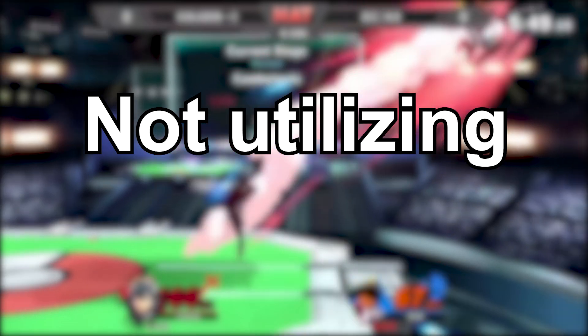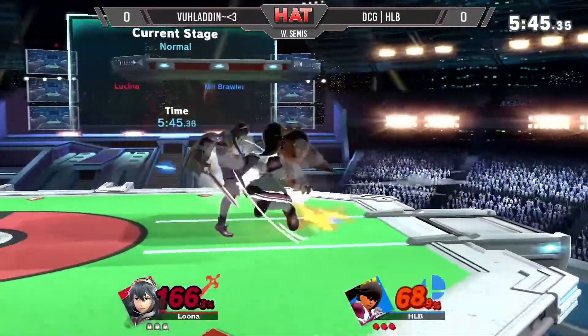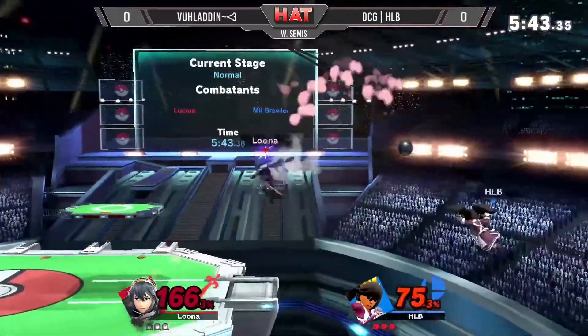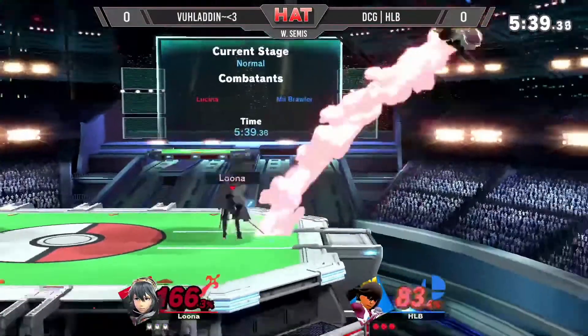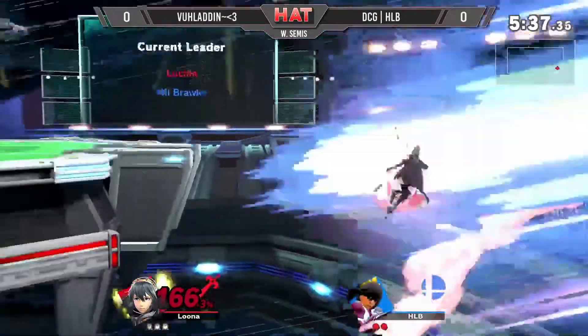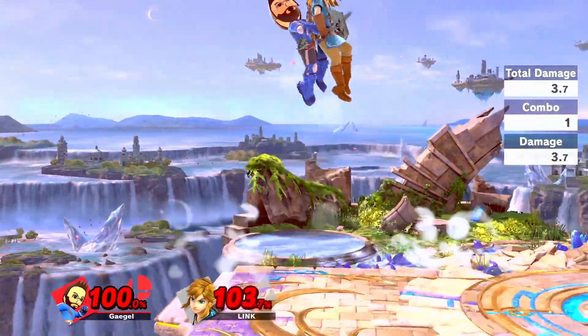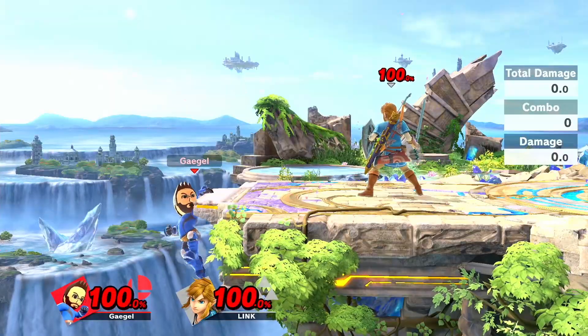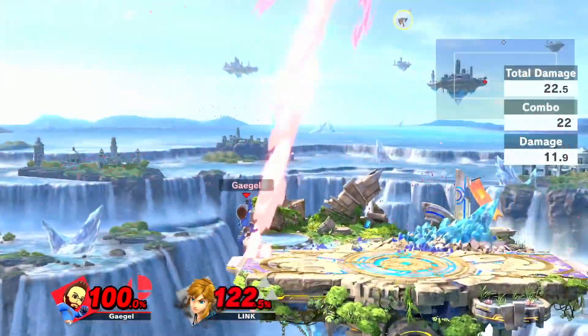Number 1: Not utilizing all possible ledge mixups. Quite a few people struggle with being at ledge as Mii Brawler, although they have tons of options to choose from which don't involve one of the usual getup methods. While these mainly depend on your moveset, here are some possible things you can do: ledge jump suplex, which beats shielding at ledge and sometimes even standing at roll distance; flashing mug punch after a ledge jump, which hits waiting at ledge and an early shield drop.